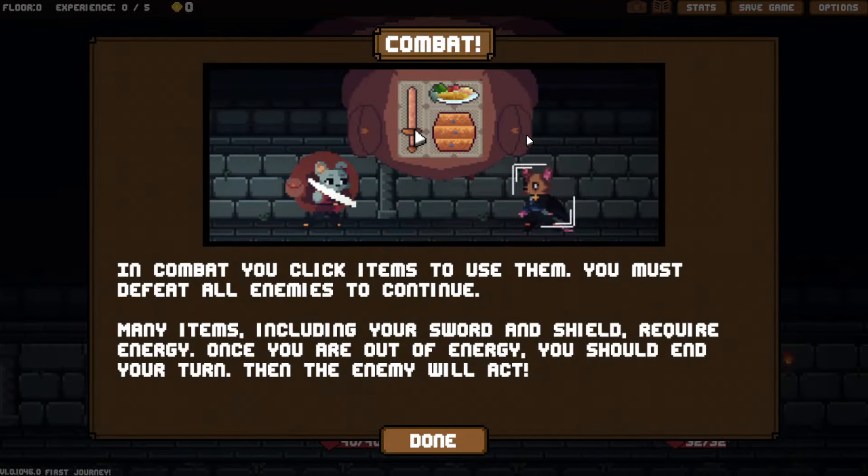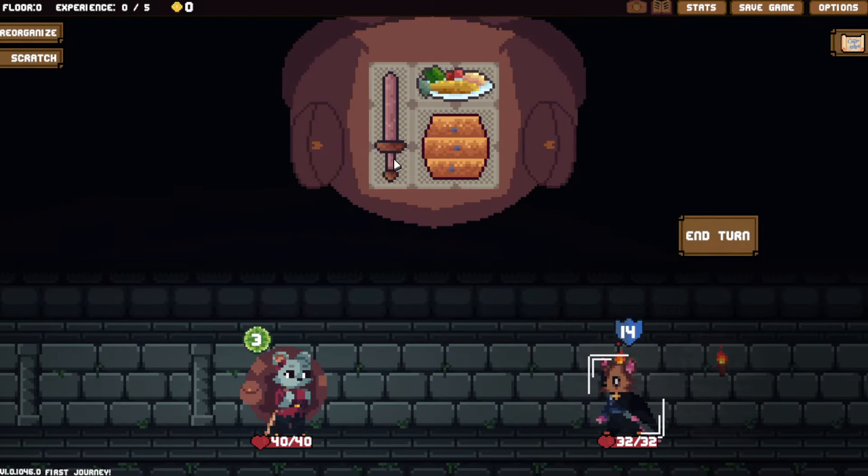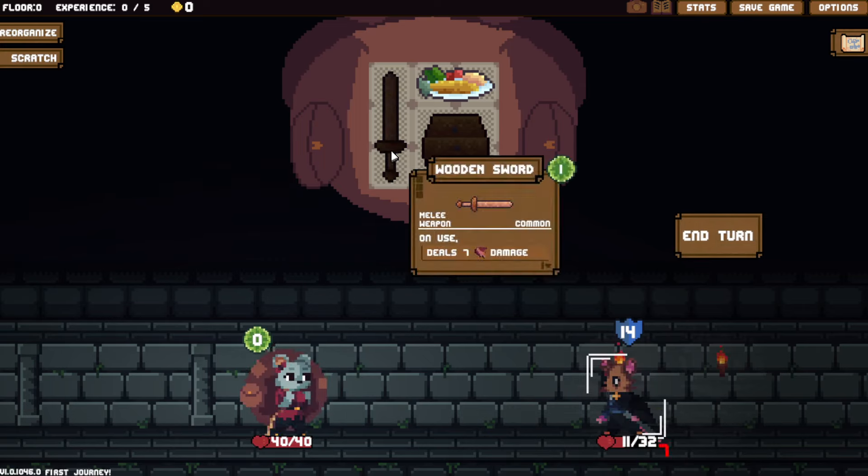Going here to fight enemies. In combat you click items to use them. You must defeat all enemies to continue. Many items, including your sword and shield, require energy. Once you are out of energy, you should end your turn. Then the enemy will act. Looks like they will add 14 blocks, so I don't have to worry about blocking myself — I'll just hit them.